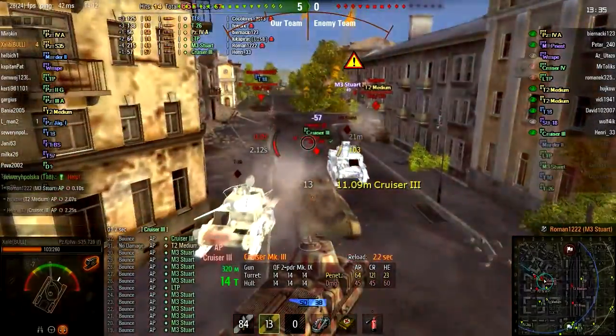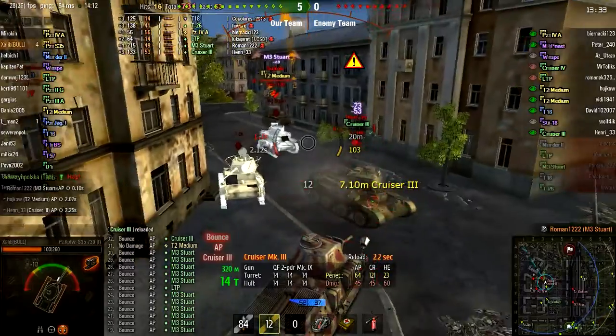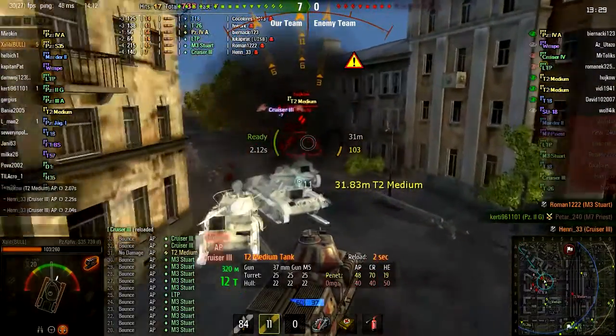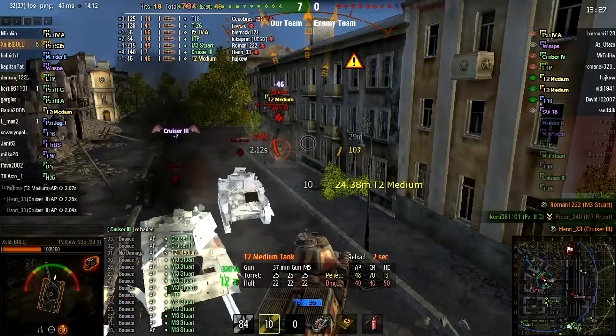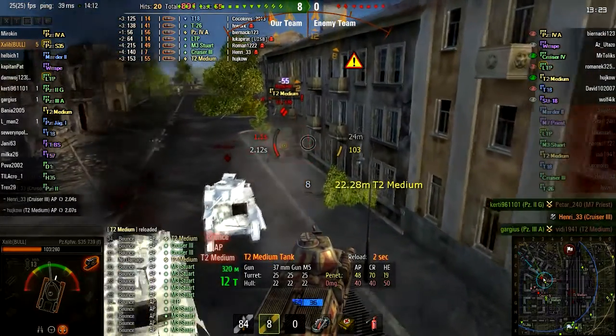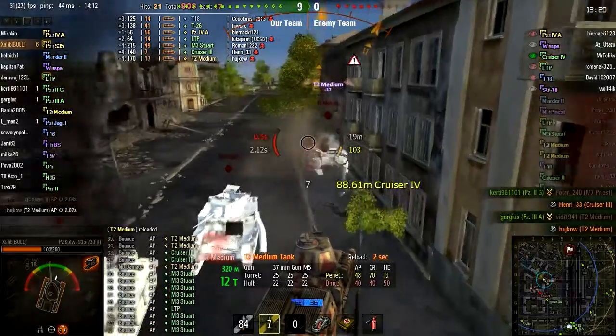A Crusader III grows a pair and tries to ram him and take him on, but he's taking it out as well. He's now up to five kills. He's got a T2 medium in front of him — one more shot — and there's his top gun.